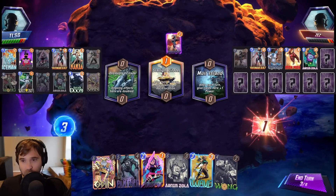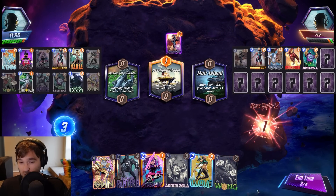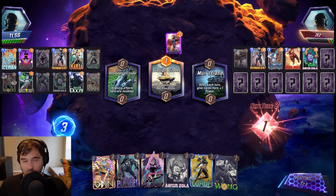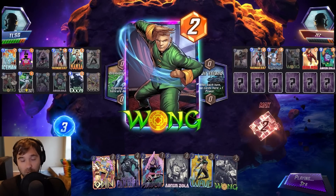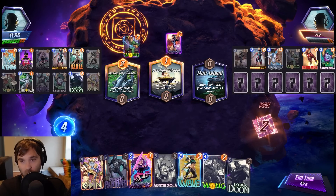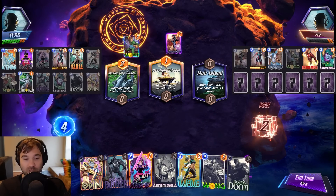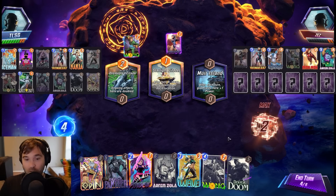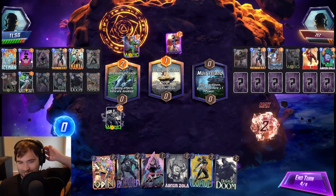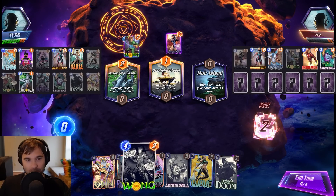They know we have Wave now, so they'll probably play accordingly. They didn't have Mr. Negative, but they do have Wong. So Wong into Ironheart, Wong into Mystique into Ironheart — some of those really big plays are going to be very scary. Starlight Citadel is going to switch things unless they do Magic. That's the only reason they would play into Onslaught Citadel. We played into what we thought they were going to do, and I guess it was wrong — that's fine.